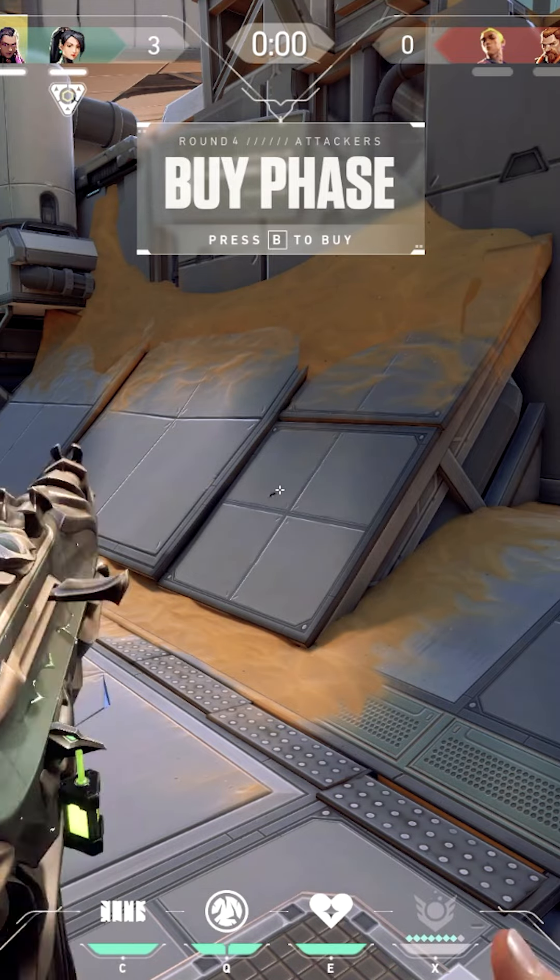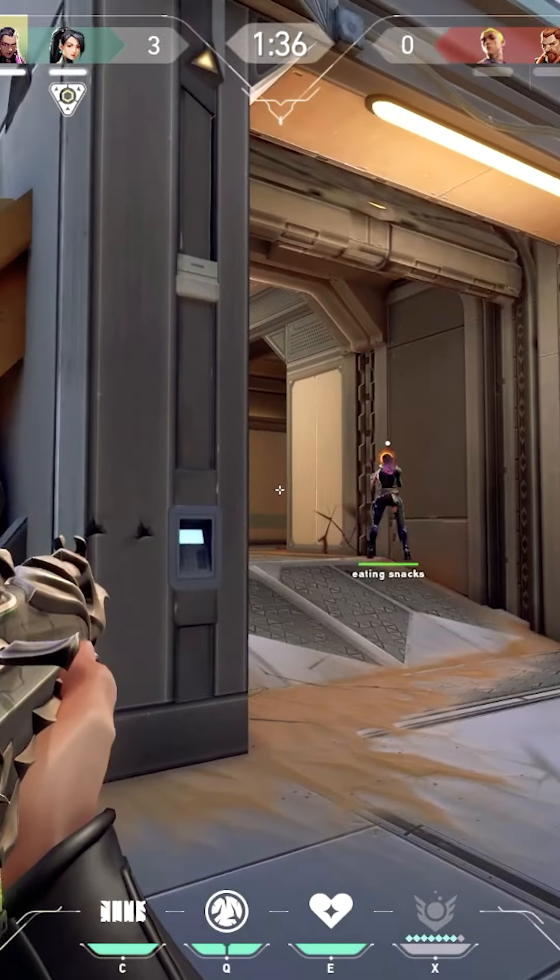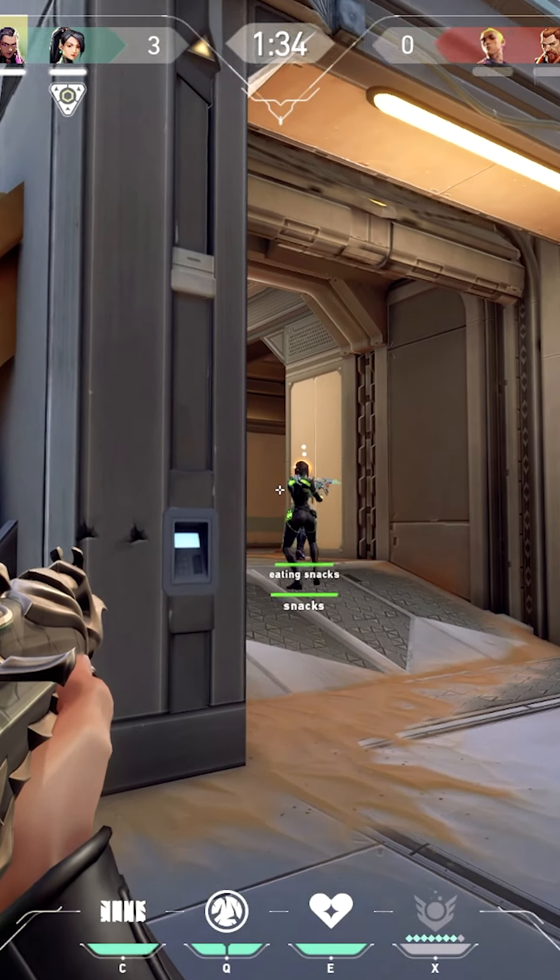Don't forget about this plant on Fracture A site. In this video I'm going to execute through A with Reyna and Viper. We're going to wait out the Breach utility.